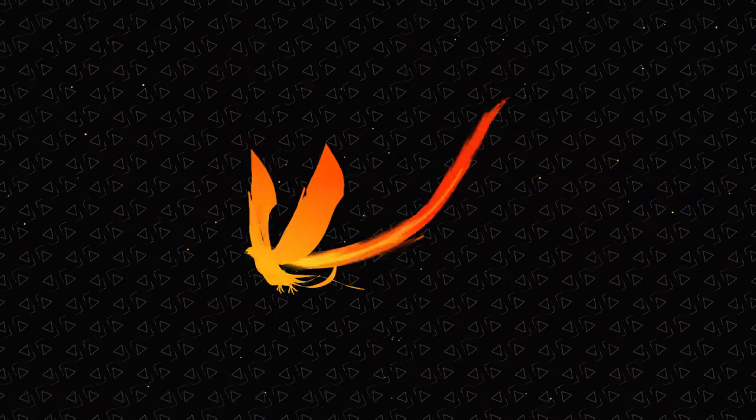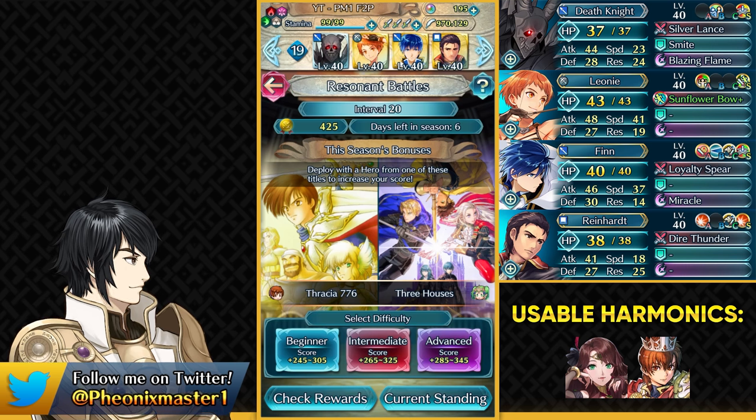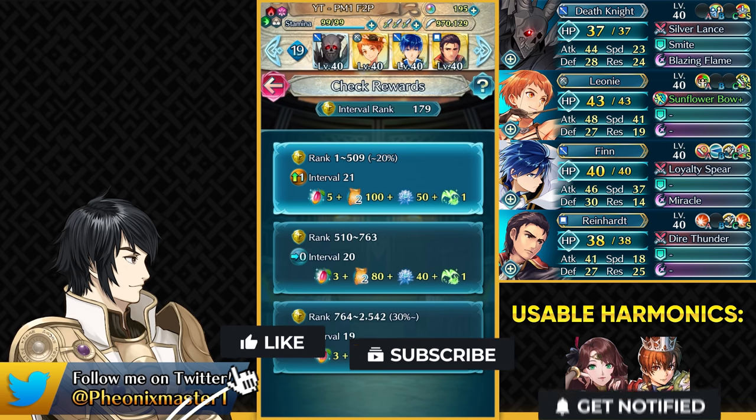What's up guys, I'm Phoenix Master 1 and welcome to this week's Resonant Battles free-to-play guide. So last week we got promoted to interval 20, and this week if you do not have a harmonic unit then you're gonna be going down to interval 19 guaranteed. The only reason I'm going up is because I accidentally beat this map with the only harmonic unit I have, which is harmonic Dorothea.